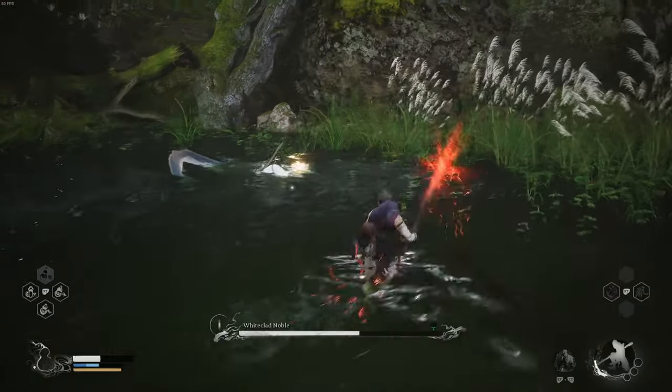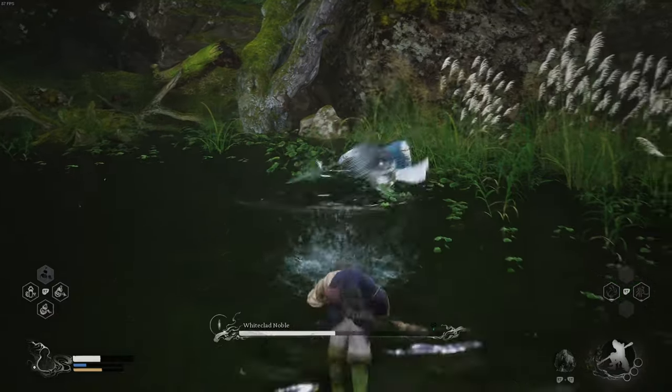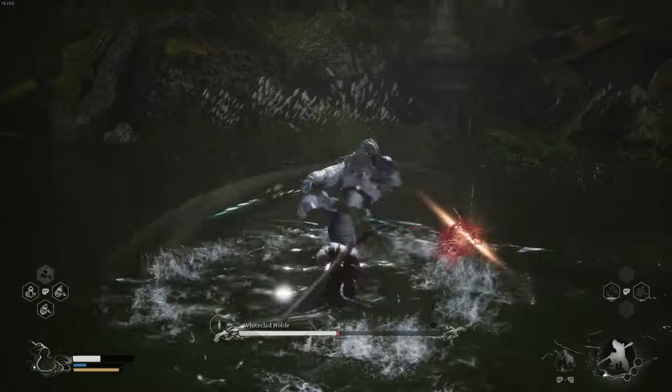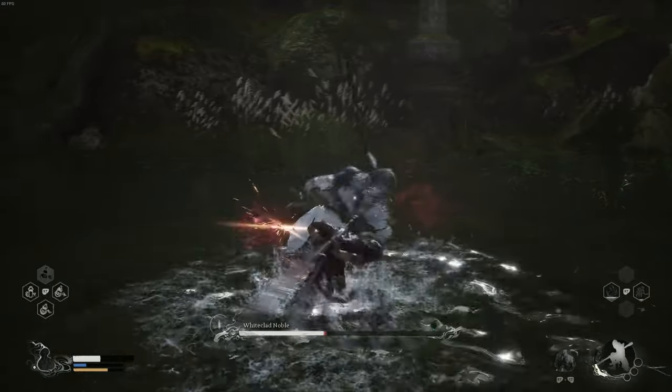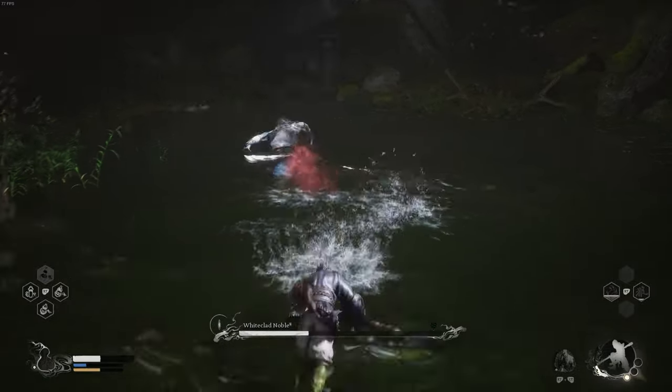Don't forget to use your cooldowns and the charge ability. When he gets far and goes for a lunge, go to the side. When he puts his spear over his shoulder, he will go for a wide attack — go under.